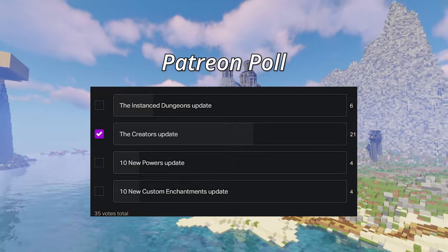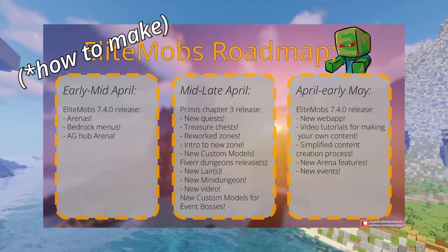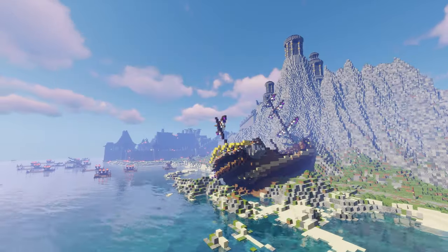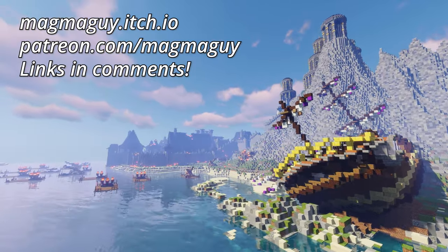The next Elite Mobs release will be the creators update, which will create tools and tutorials to teach you the kind of content that I release for Elite Mobs. And I'll leave you today with a sneak preview of Primus Chapter 2, which you can download over at magmaguy.itch.io or over at patreon.com/magmaguy.